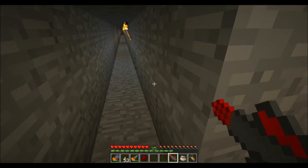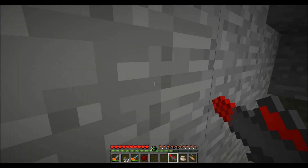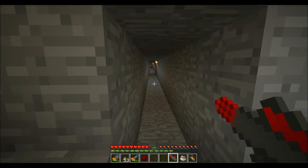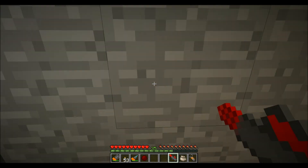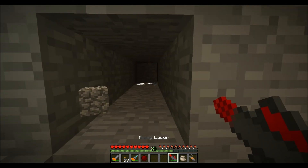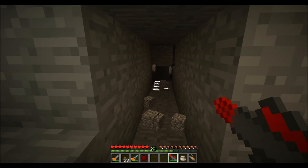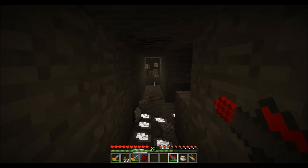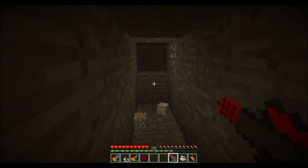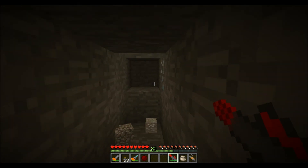I'm gonna go down a tunnel somewhere right here. Right click, and the laser that is shot out from the mining laser travels in a straight line from where you shot it. So if I shot it this way, it would go in a straight line horizontally.